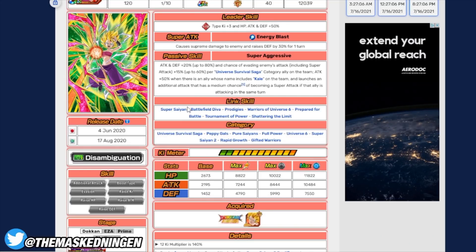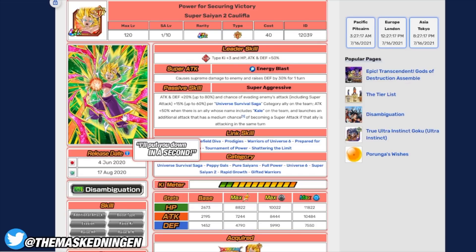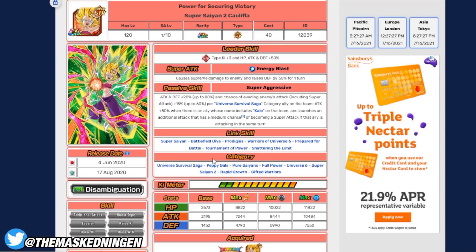Then we have Super Saiyan Caulifla — the STR one. The AGL one post-EZA is pretty good, but she's not going to do damage and doesn't have a guaranteed dodge, so she's not a top pick. The STR one is a good free-to-play option and works really well as a rotation with STR Kale. She works best when Kale is on the same turn, raises defense on super attack, and is a solid free-to-play option overall.